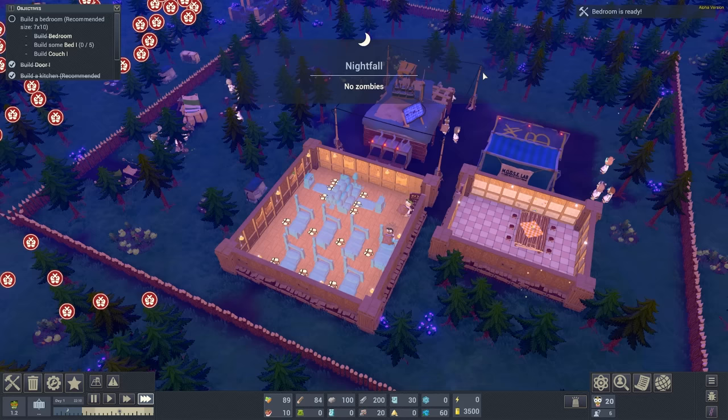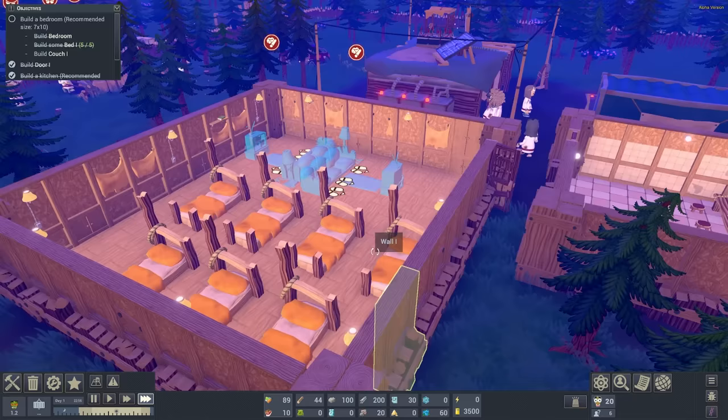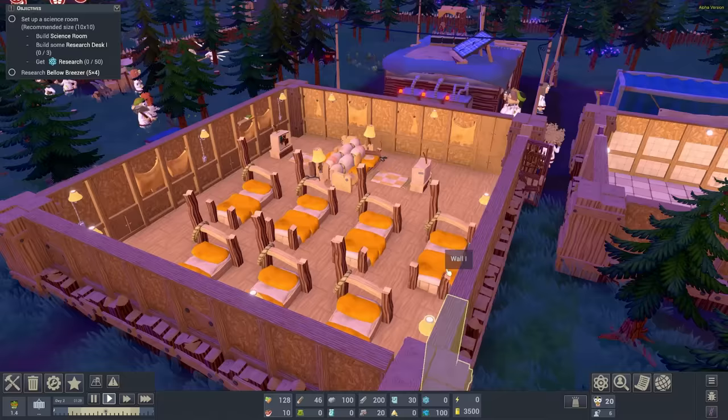Nightfall is upon us. Fortunately there's no zombies on this first night so we are safe. However, yes, that will be something that will be happening - we'll be attacked every single evening by zombies. But that's actually a good thing, because the aim of this is to capture zombies and then heal them, and then they'll join us. All right, so the bedroom is done.